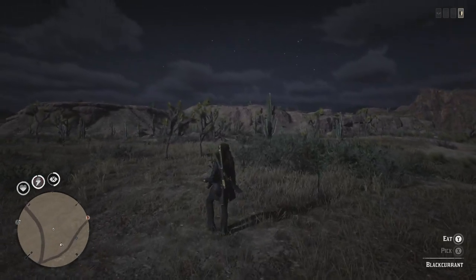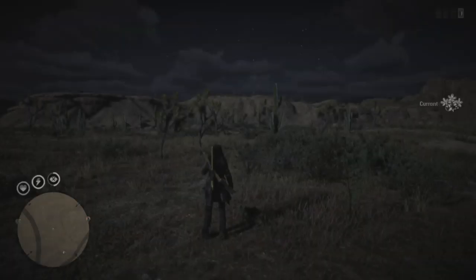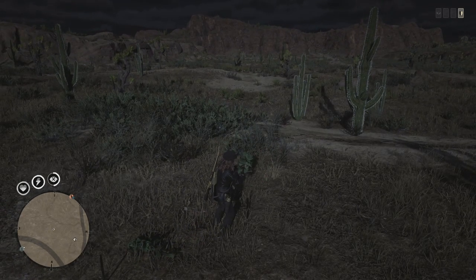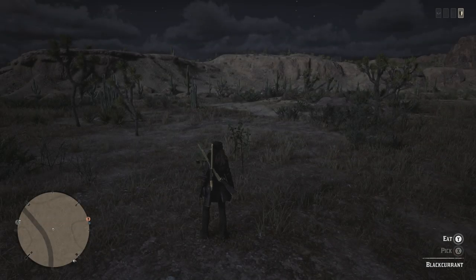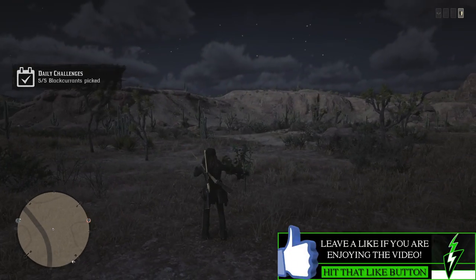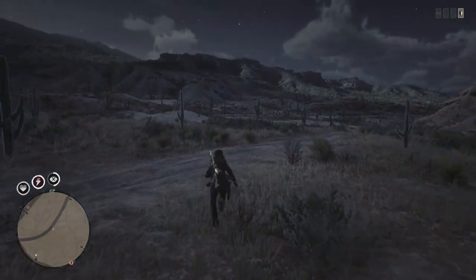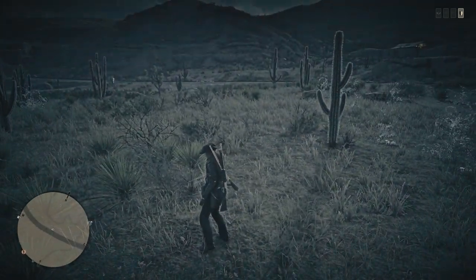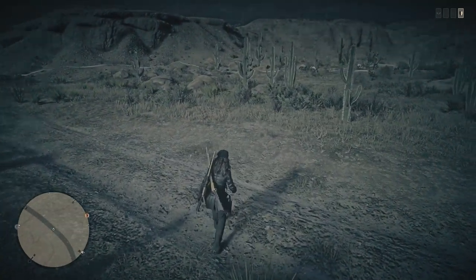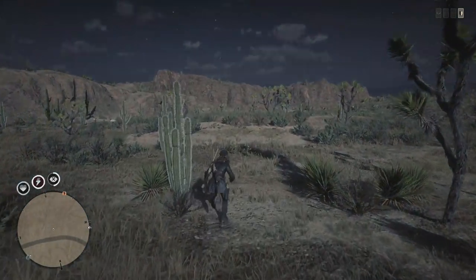I'll show you exactly on the map where this one is at. Just a little bit away from where I was. My horse marks the first location. That's going to be three and number four. We just need to go a little bit more further in and there's more right here — three groups of them. You should be able to get five of them out of that group. If not, just look around this area. I do like doing this at night because you can see for a longer distance.